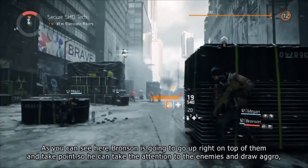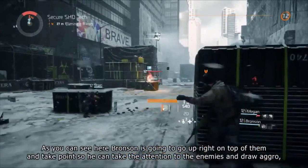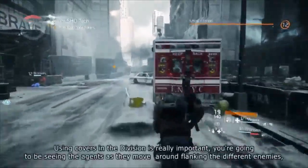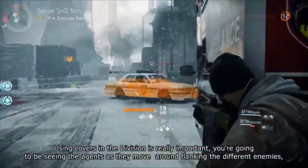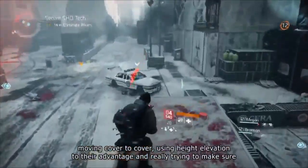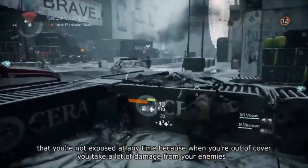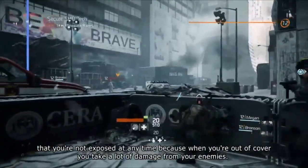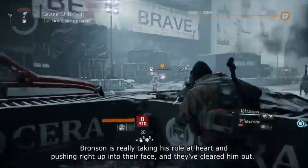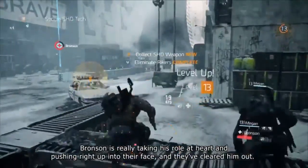Bronson is going to go up right on top of them and take points so he can take the attention of the enemies and draw aggro. We can support him from behind with healing grenades and covering fire. Using cover in The Division is really important — you'll see the agents moving around flanking different enemies, moving cover to cover, using height and elevation to their advantage, making sure they're not exposed at any time. It looks like we've only got a couple Rikers left, and Bronson is really taking his role to heart and pushing right up into their face.